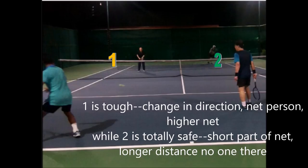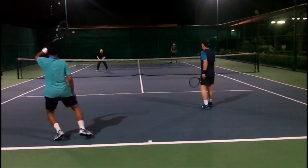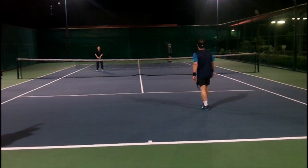The primary goal of the returner is to get the ball away from the net person and back to the deep person. Now the net player has two options: one, the short angle, or two, the larger target. One is harder. You don't want to hit at people because they might get the ball back in play and you'd be out of position. Most people go to two because it's a larger target between two people, but one is also a guaranteed put-away. It depends on what you can do.